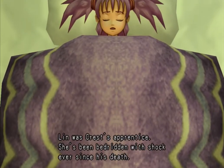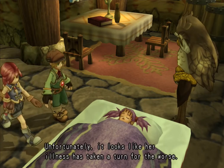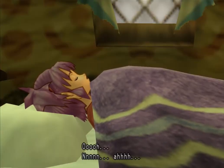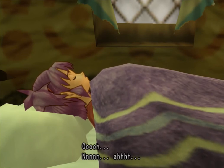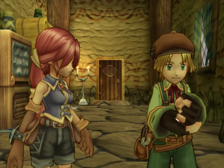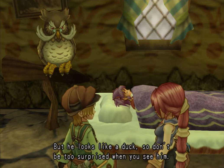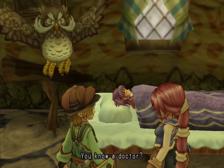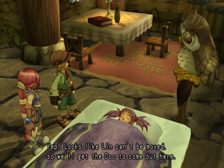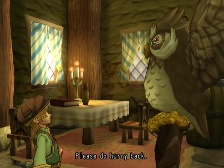Lynn was Crest's apprentice. She's been bedridden with shock ever since his death. Unfortunately it looks like her illness has taken a turn for the worse. It looks pretty bad — we need a house call from Dr. Dell. Dr. Dell? He's the head doctor in Palm Brinks, the best doctor around. But he looks like a duck, so don't be too surprised. Looks like Lynn can't be moved, so we'll get the doc to come out here.